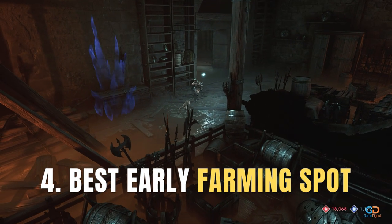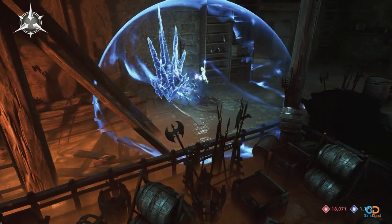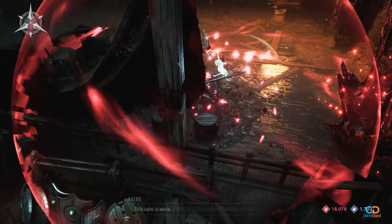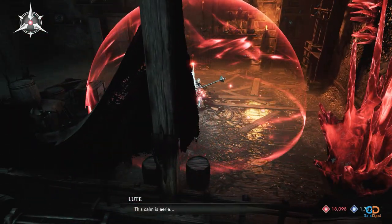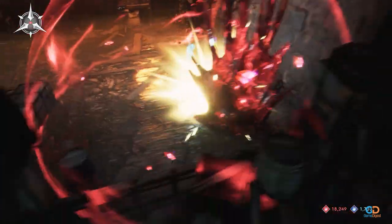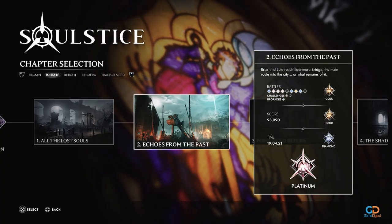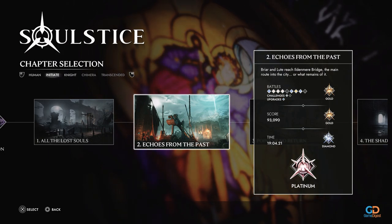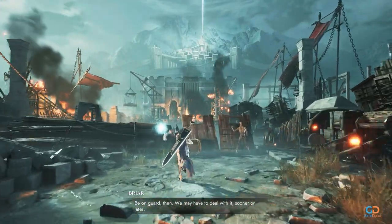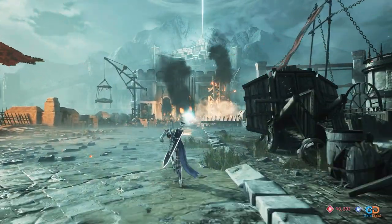4. Best Early Farming Spot. Farming and having lots of Cobalt and Crimson Shards is important in this game as they are used to learn new moves, upgrade weapon proficiency, and upgrade Loot's powers. The best zone to farm is in the second chapter of Act 1, or Echoes from the Past. This area is pretty easy to clear and rewards you with a lot of Crimson and Cobalt Crystals, making it the perfect early farming spot.